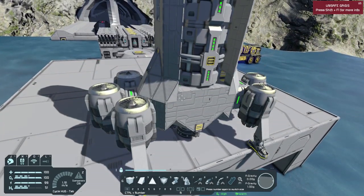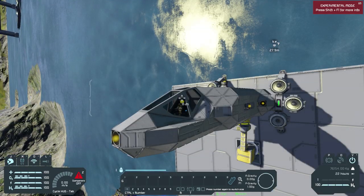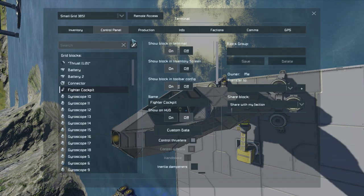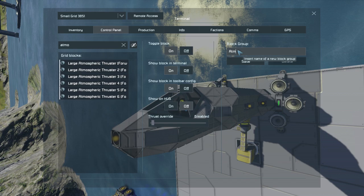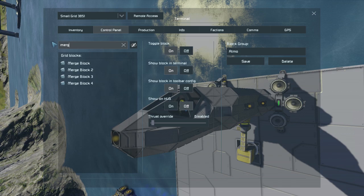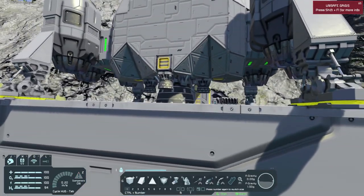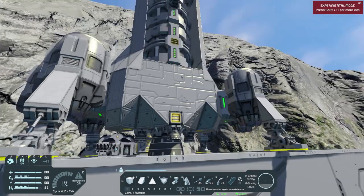I'm actually kind of nervous to see if this thing can get into space — I haven't tried a small ship like this before. It does have batteries and two hydrogen tanks, so I'm hoping we have enough. What we need to do is set up the toolbar — hit G, go to groups. I'll put the atmospheric thrusters into a group called 'Atmo' and the merge blocks into a group called 'merge.' On the bottom we have one large hydrogen thruster and four small ones — should be plenty of thrust.